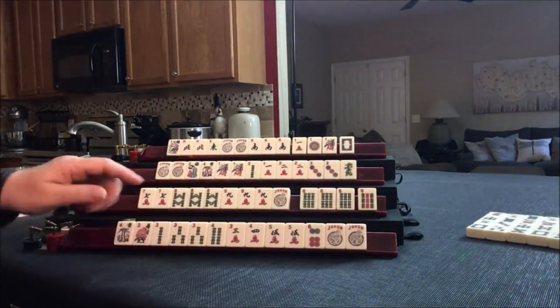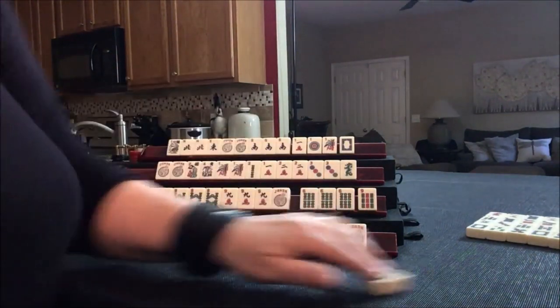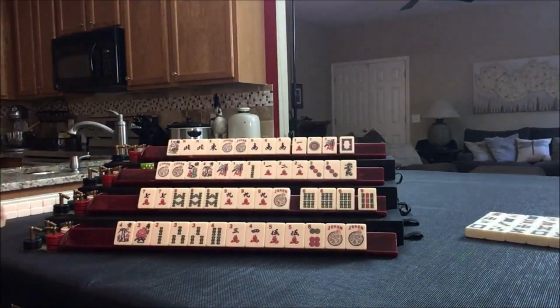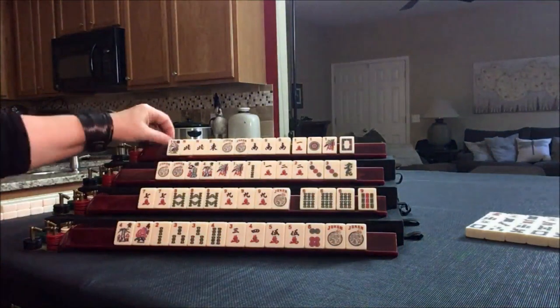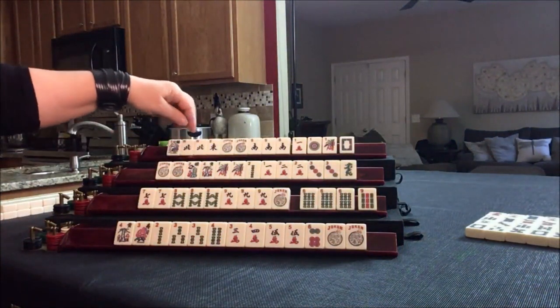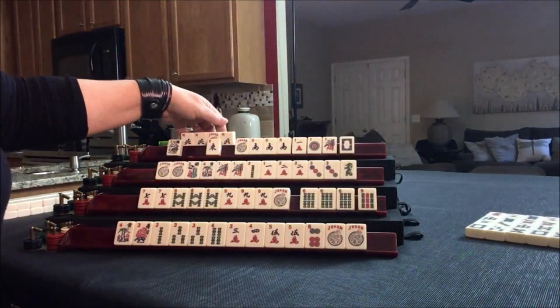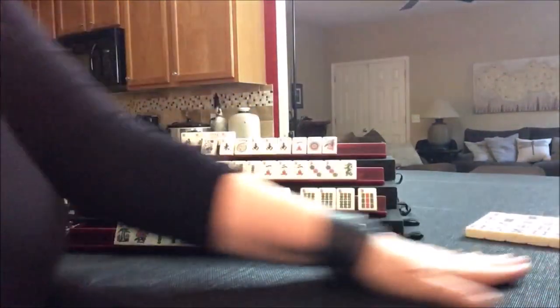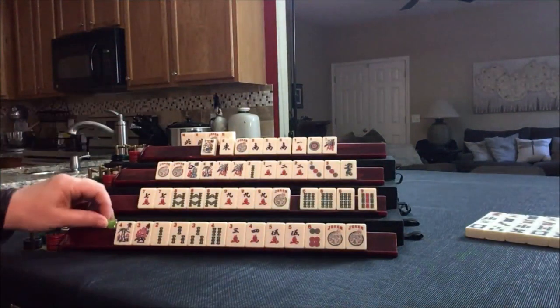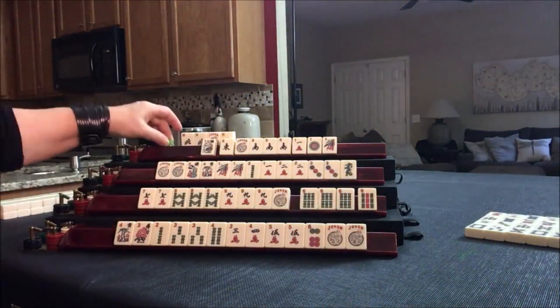We're going to have to decide pretty soon. Let's draw — white. Nobody wants whites. North. Now here we need to decide — let's kong it and try for north and south with ones. Or we could do news. Let's get rid of the white dragon. Let's draw — south. Get rid of it soon, especially with the kong out.